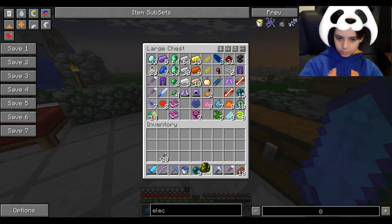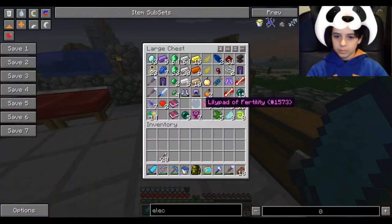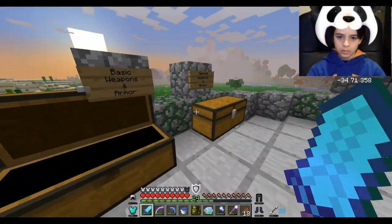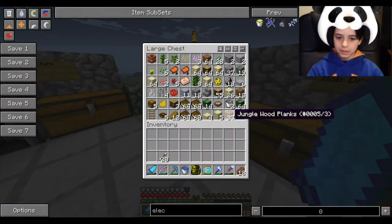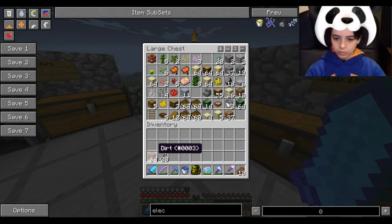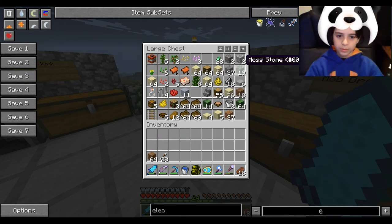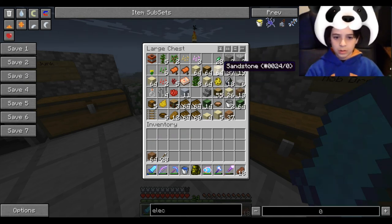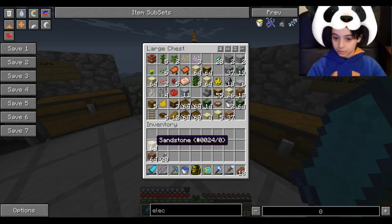Is that everything you need? You got food? You got cobblestone? You need some cobblestone — get some cobblestone out of the junk one. Basic materials. Take some stuff. Take 37 stone bricks so you have stuff, or take 64 wood. Let's go. Sandstone — okay, is that sandstone? You can build.